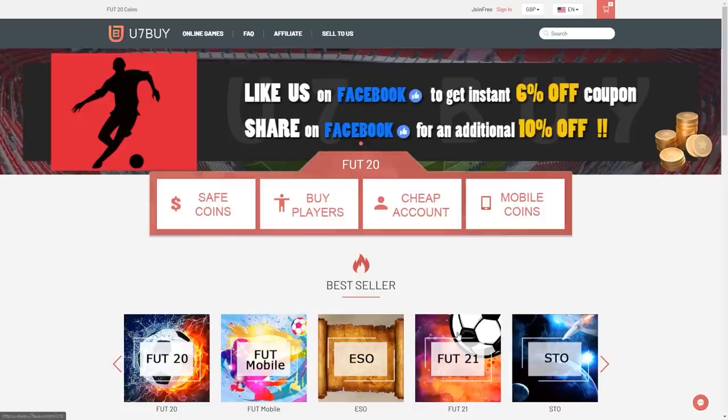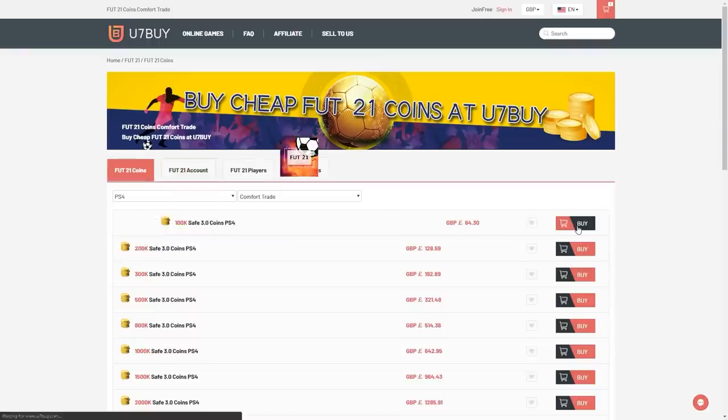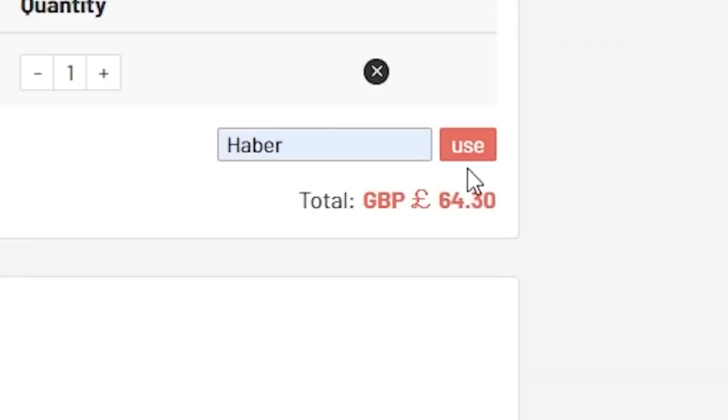For cheap, fast and reliable FUT coins, check out u7buy.com — there is a link in the description — and use the code HABER to get yourself a discount on all of your orders.